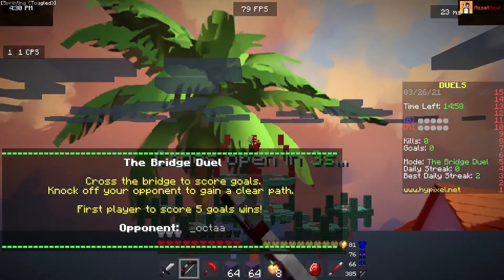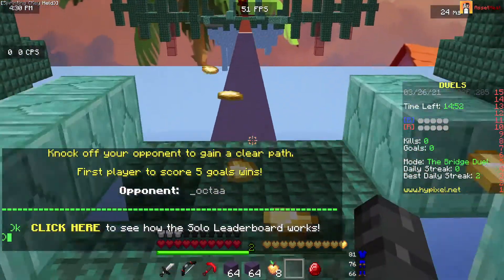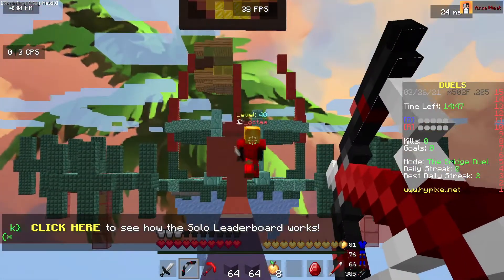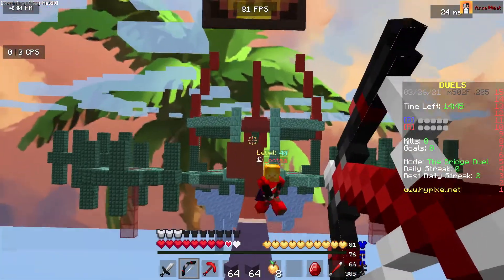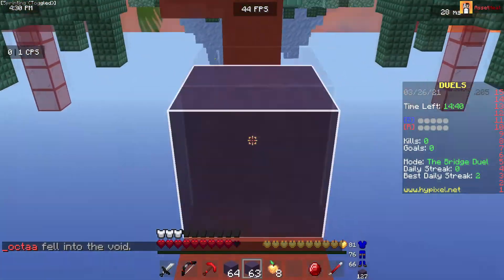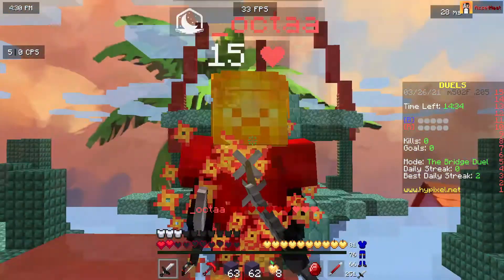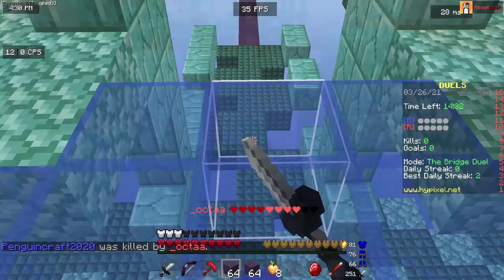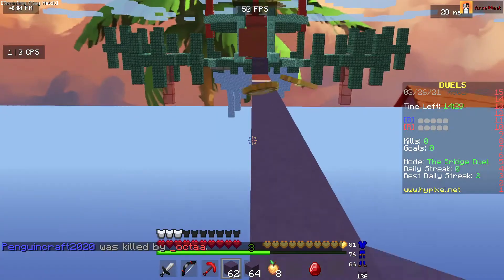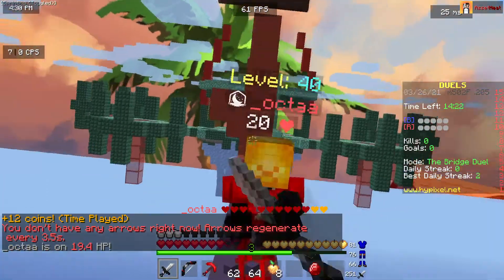Hi guys, so today we're doing a tutorial video. You may have seen other people — when you hit someone it's normally red, but I figured out a way so that when you hit someone it's actually a color which you choose. I've been searching far and wide to do this, and surprisingly there's not that many tutorials on how to do this. At first I thought it was like an overlay, but I'm going to be showing you how to do it.